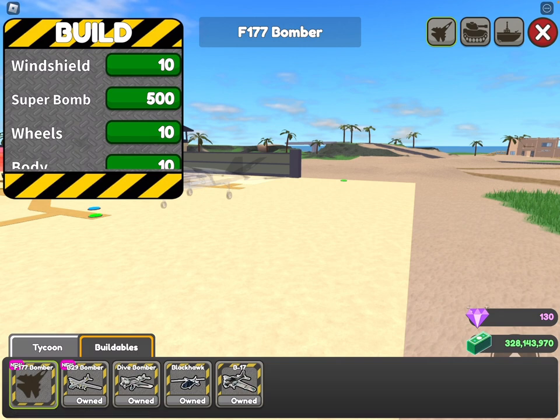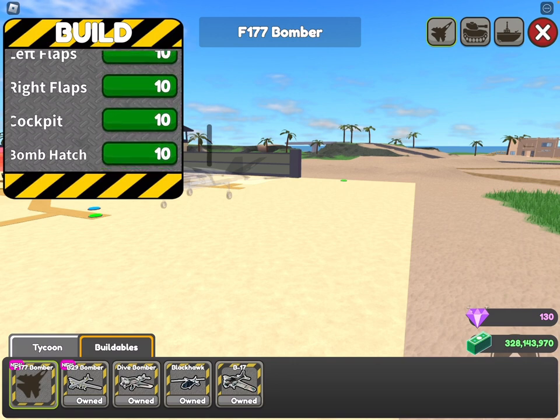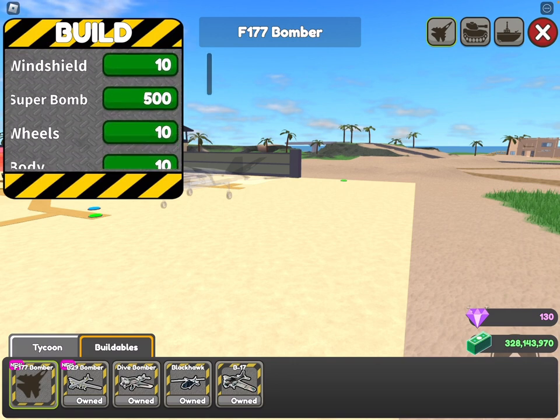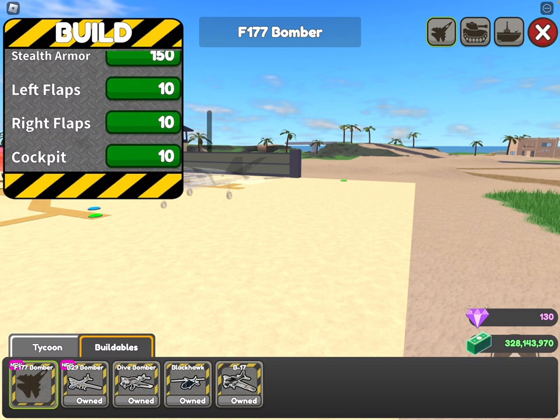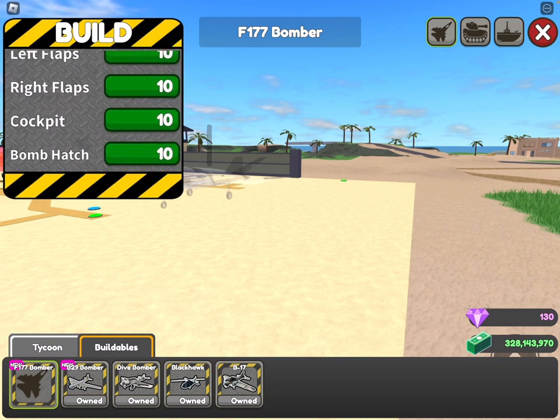They added a new F-177 bomber, which is basically the U.S. stealth bomber — those boomerang-looking planes. The costs aren't very accurate right now so I can't give a cost estimation. It's going to have a windshield, super bomb, wheels, body, stealth armor, left flap, right flap, and the driver's seat.